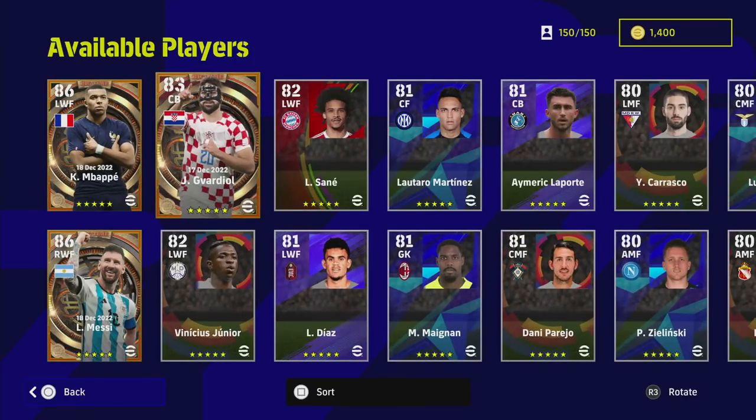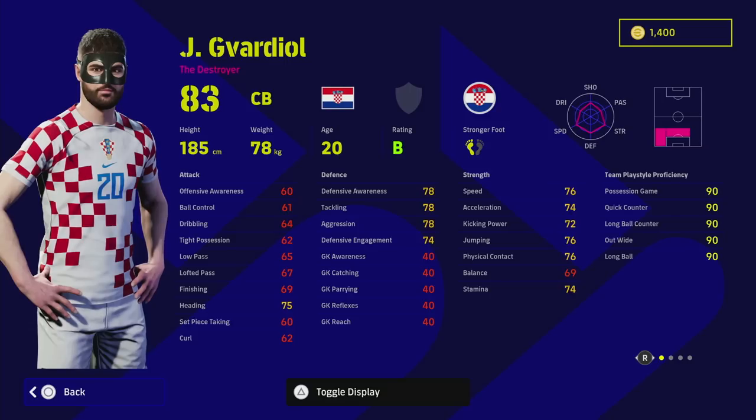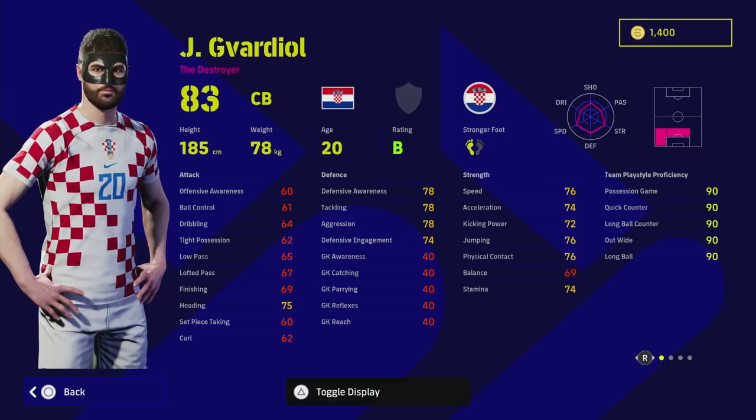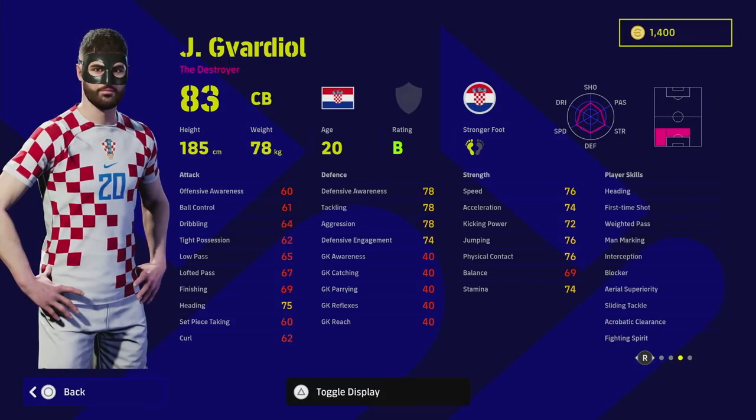We're going to start with Gavardiol — he does have his face mask in this version, so if you want to play with Batman, this is your chance. I think this card is genuinely one of the best cards they have released. The last Shining Stars version of Gavardiol had very poor defensive awareness. His player skills include blocker, interception, man marker, aerial superiority, and sliding tackle.